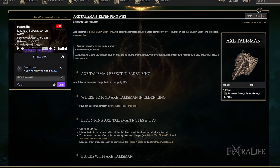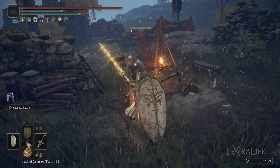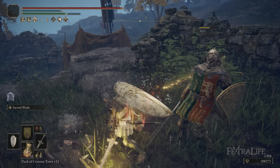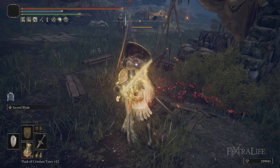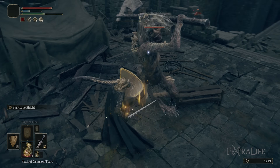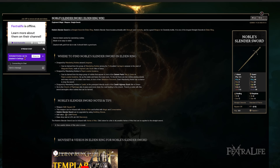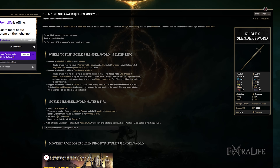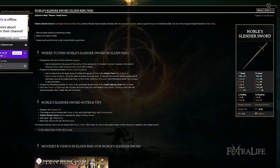The Axe Talisman is good for getting those Charged R2s. It slides you forward and allows you to gap-close, so you can use Charged R2s with this sword more easily than with some others — you can start charging outside the enemy's range and then slide into it at the last second, hitting them before they can finish their windup. If you're talking about playing this build early on in the game, I'd recommend using the Noble Slender Sword for a high critical attack longsword with very good reach, or the Miquellan Knight Sword, which also has good reach and works well for block counters since enemies sometimes push you away when they hit you.